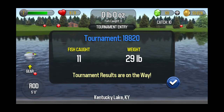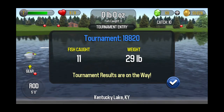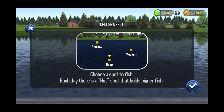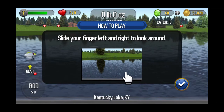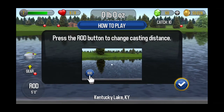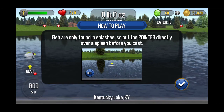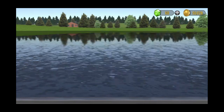Start. Caught 11 fish, 29 pounds worth. Deep ones — I'll show you how deep and shallow they are. Just move your thing over to the fish where it's breaking the water there. Use your finger to toss the lure over to it. Wipe up and down to cast it.